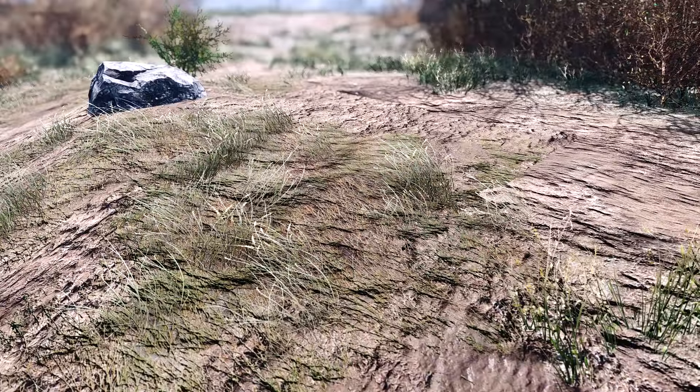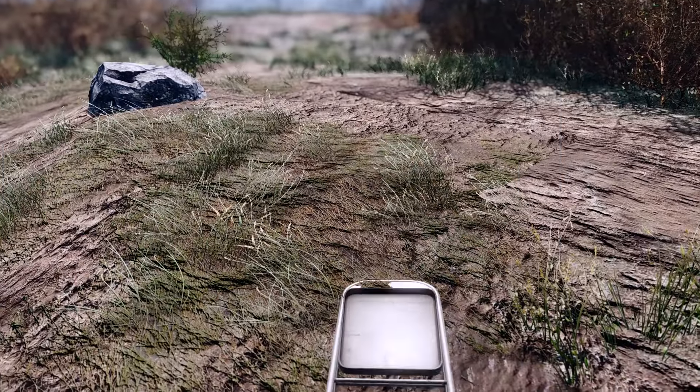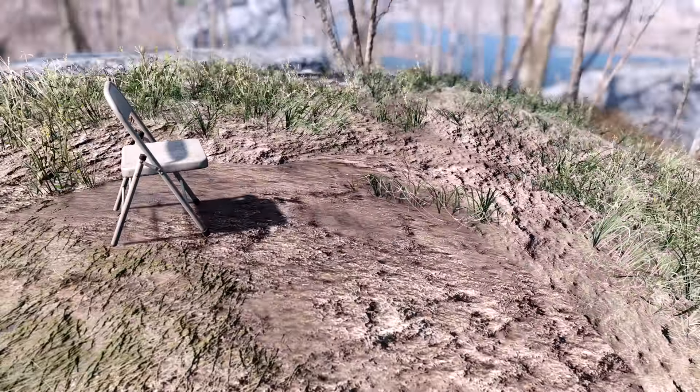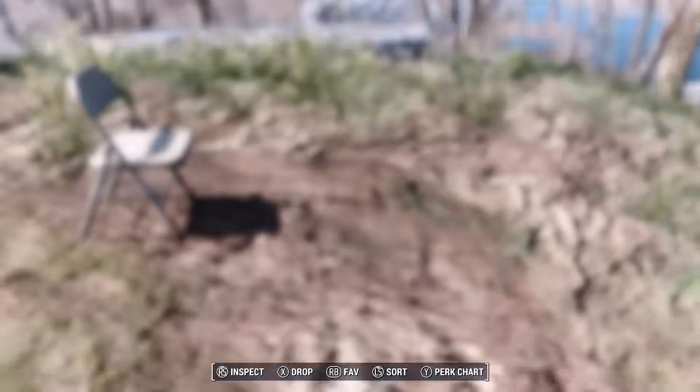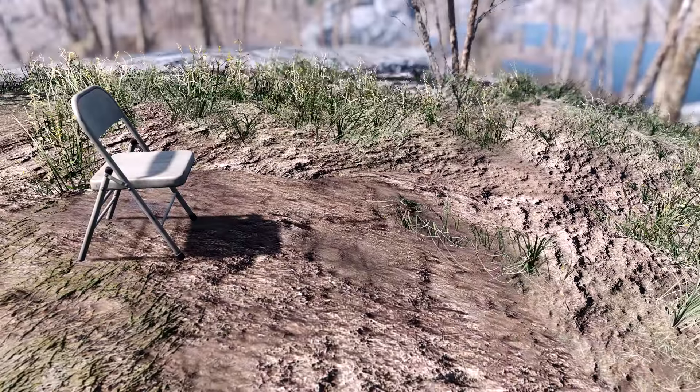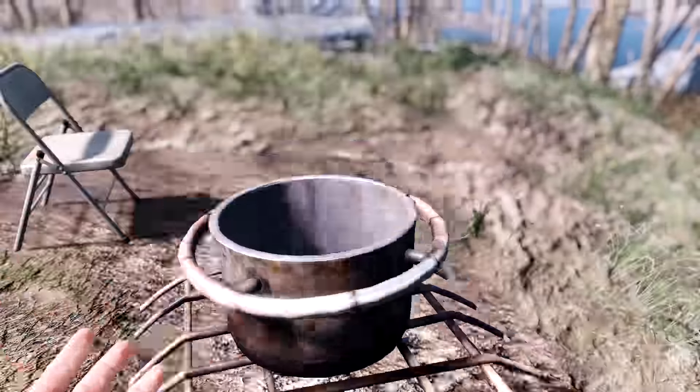Now what you need to do is press your grenade key and release it and you'll throw the item on the floor. For all of them apart from the briefcase there'll be a short fading of the screen and it'll come back on and the item will be deployed. Once you've deployed an item you can start using it — for example the chair you can sit on, the stove you can cook at, the bed you can sleep, etc.